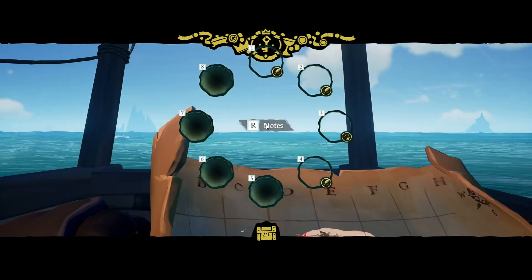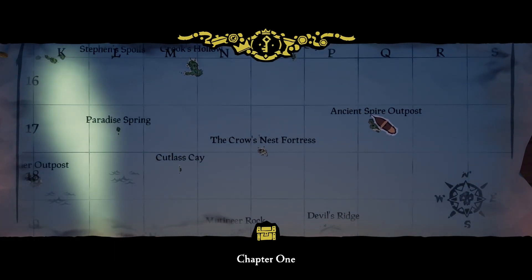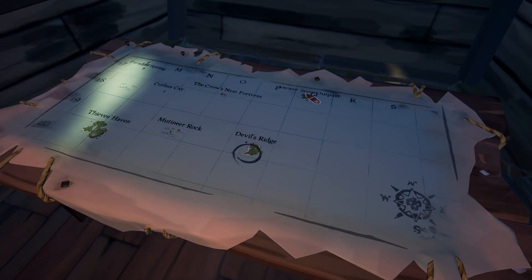You also need to know what island you can sail to next if there's a ship at the island you want to go to, because you don't want to risk losing what you've just gained. It's always better to have a backup plan, and if you still can't get back to that island then just forget it and move on.